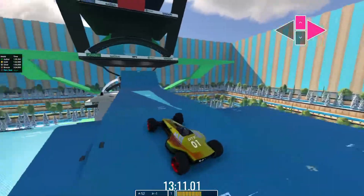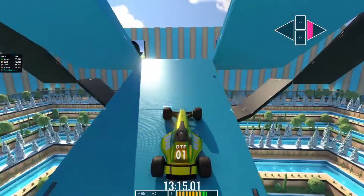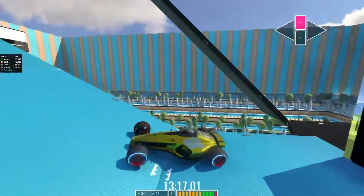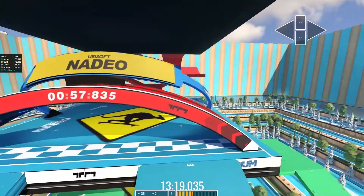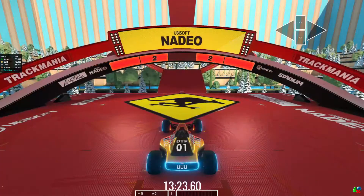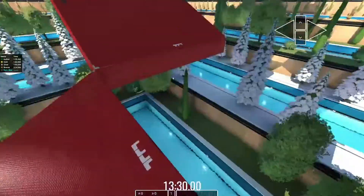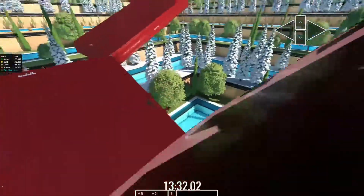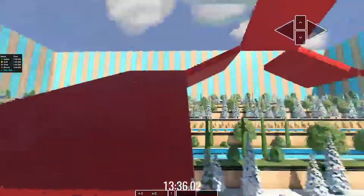Then we just go through this, make another jump — again you don't need too much speed. A short little turnaround here so don't take that with too much speed, and into the finish — and that is blue. Now we're on to red. We have these gaps here, which means whether we go left or right we want to make sure we're on the inside when we go up these — they all have it.